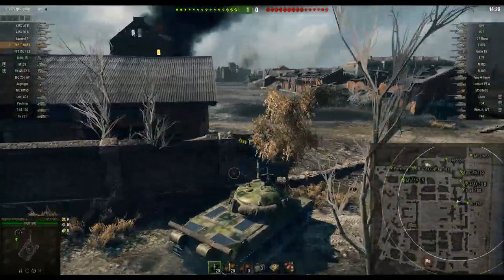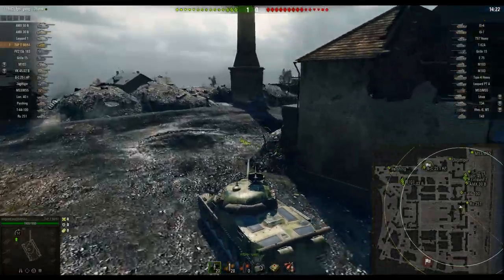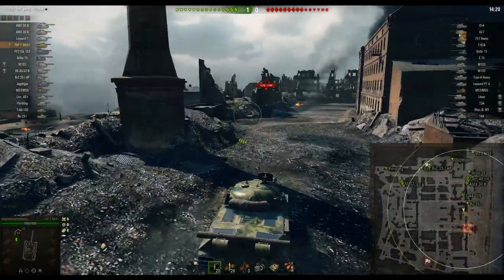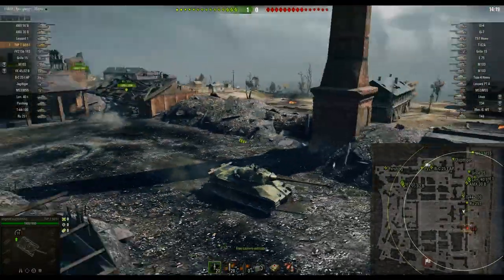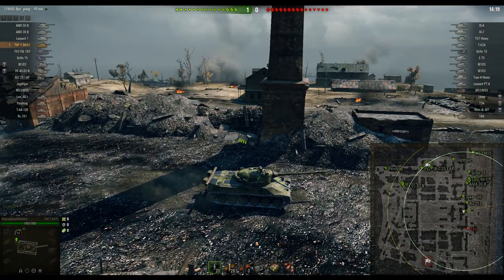I'm going to pause the replay here where he's driving into position. When you start a game, you want to try to figure out where your team is going to go. That's going to let you formulate a battle plan and it'll often prepare you for what's going to happen. If you take a look at the lineups, just look at the tanks they have - his team is very, very lightly armored. They've got a ton of mediums, a ton of TDs, not many heavies. Heavies love to play the two line, mediums love to play the eight line. So you can expect based on the lineup for his whole team to go eight line.